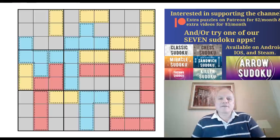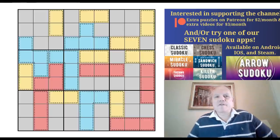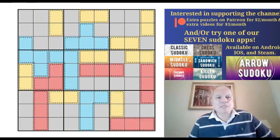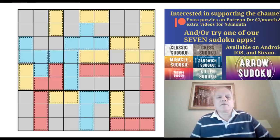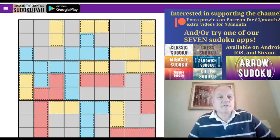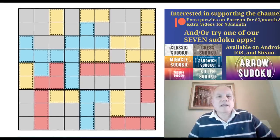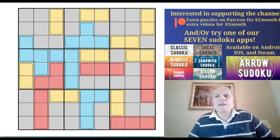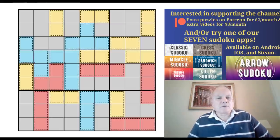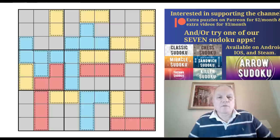Hello and welcome back to Cracking the Cryptic for another dose of Sudoku variant magic. Let me trail our new Sudoku Pad app, which is available on the links under the video. If you play this puzzle in the top left corner you'll find the Sudoku Pad icon, and you can click on that and buy for a very small sum the ability to play classic Sudoku puzzles in our own software. There are a dozen puzzles supplied in the app as well.